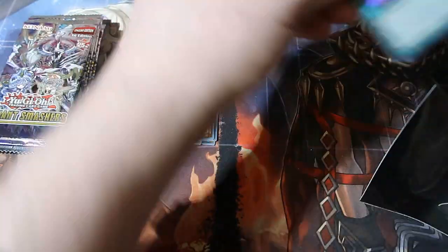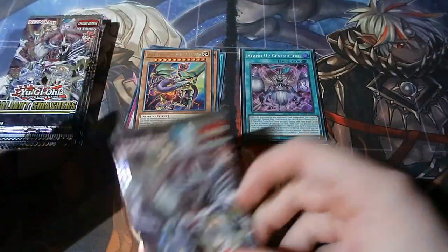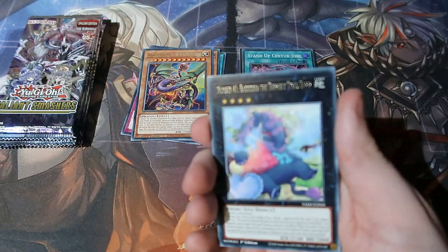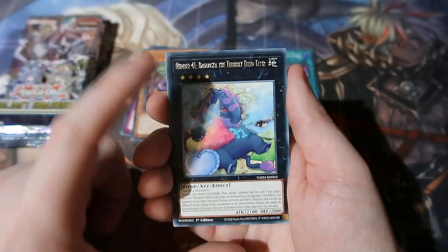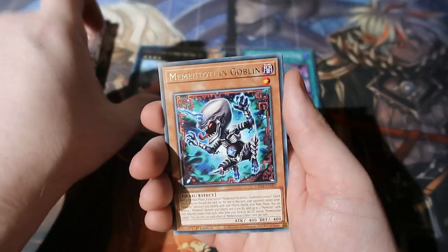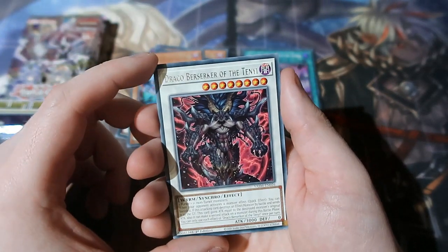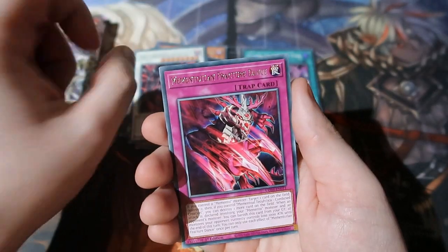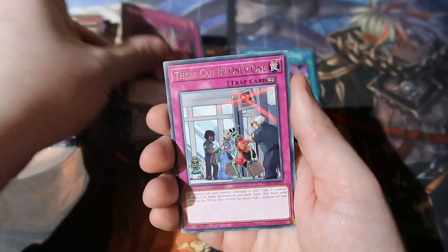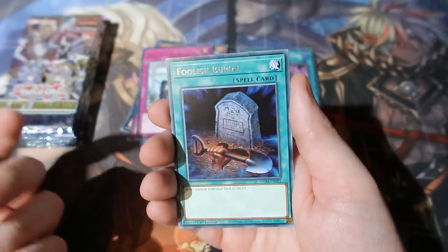I'm gonna sleeve up the super rares but not the ultras. So good to know - we've got Saizeriums, but we need an ultra. Wow, good reprint as well - Number 41 the Ten Pin. This card drove me around the bend when I was playing in meta. We've got the Goblin. Oh my god - Draco Berserker of the Technique as a rare, that's insane! We got a Fracture Dancer. There Can Be Only One - another good reprint.